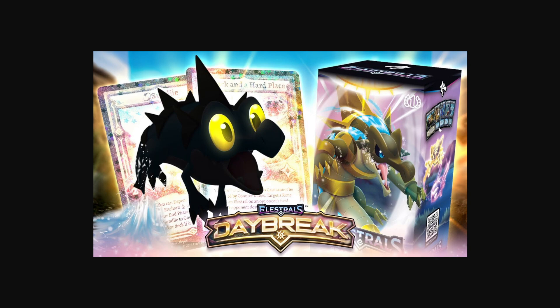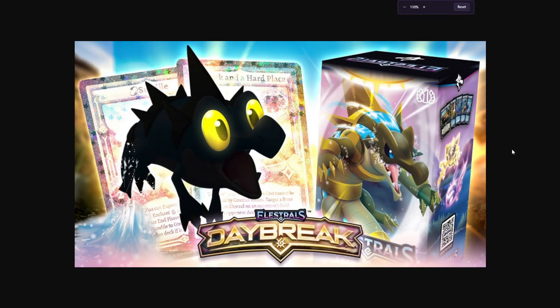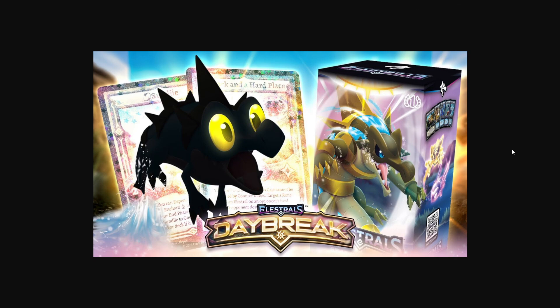We can also see right here on the right — I'll try to zoom in for you guys. Right here on the right side we have obviously Sundial, Chronodial, Poseidon, Rock in a Hard Place, and what looks like Curibus. That's all going to be inside the starter deck. Let's get into the actual video though.